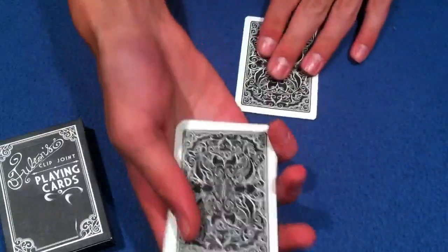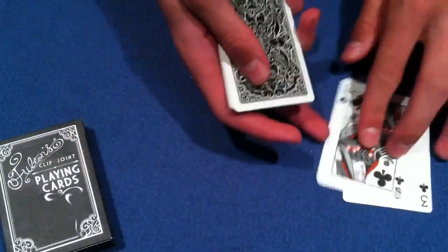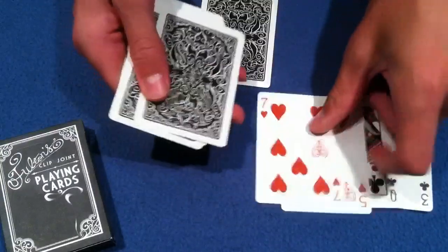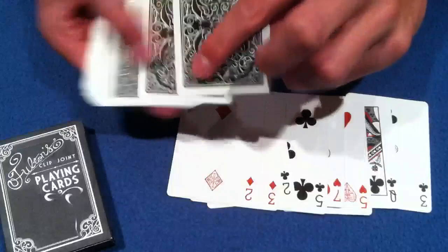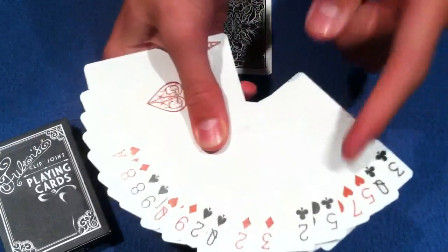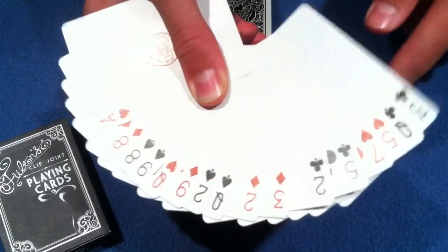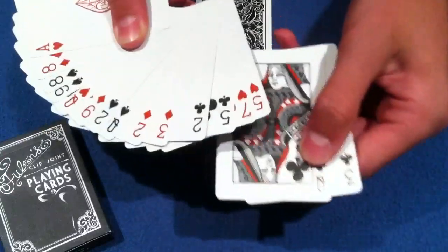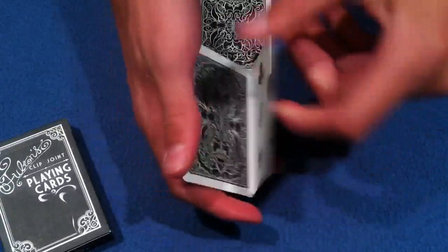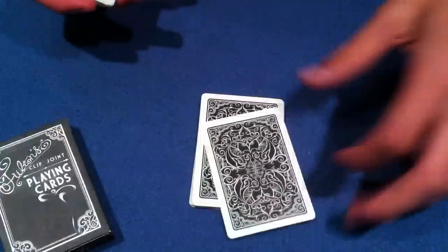I'm going to put one card off to the side for now — this just makes it easier to remember the setup. You're going to need 16 cards: two black cards, then two red cards, then two black, two red, two black, two red, two black, and then two red. In easier terms, you're going to get four pairs of red cards and four pairs of black cards, and you're going to make sure you always start with the black pair on top. Once you've done that, go into the rest of your pack and pull out any red card — I'm just going to pull out a ten of hearts and pop that on top.